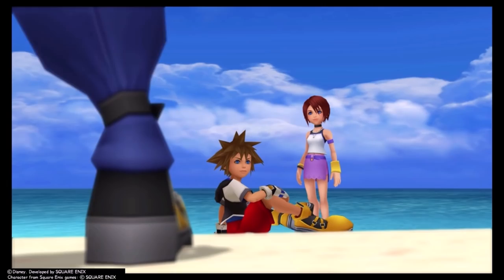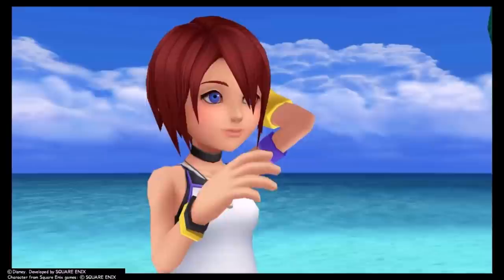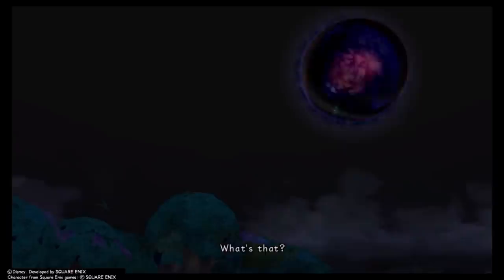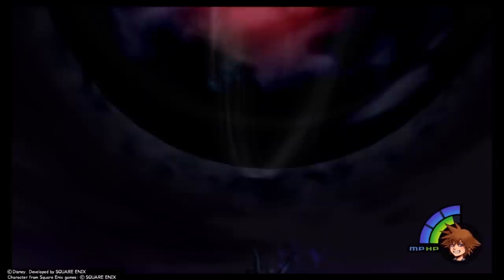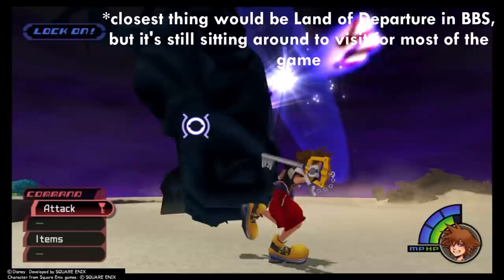I think the key word with Destiny Islands is anticipation — it is quite literally the calm before the storm. Even 17 years later, there's an excitement as Sora, Riku, and Kairi make preparations for their journey. As a kid, I thought their plan was going to work — I didn't know the laws of world boundaries. So when the storm starts up and there's a terrifying ball of dark apocalypse energy in the sky, this feeling of dread and anticipation sets in. It's such a quick transition from gathering supplies on a beach for a naive adventure to literally the end of the world.